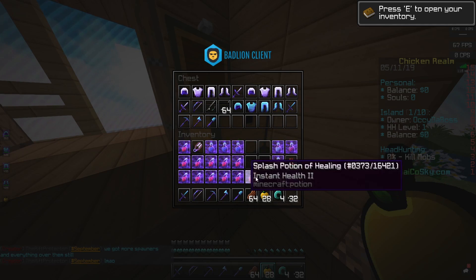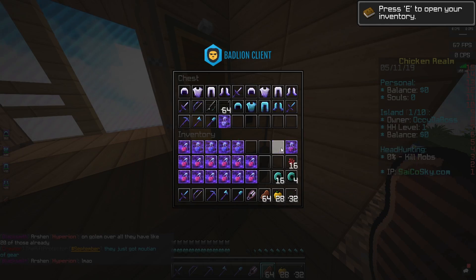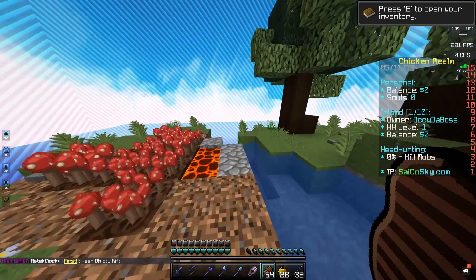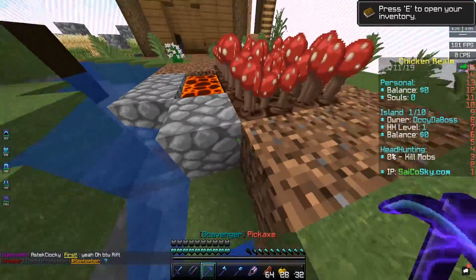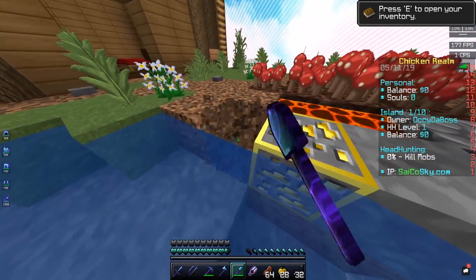I didn't start playing on PsychoSky until now because I don't think the warzone was active until a couple of days ago. The first thing we need to do is grind out cobblestone. I don't know how we're going to use this cobblestone generator — it's going to be hard to use.